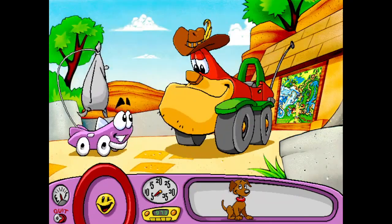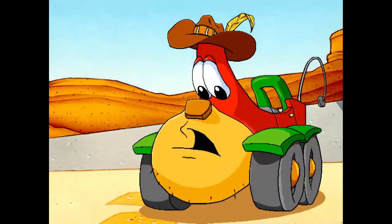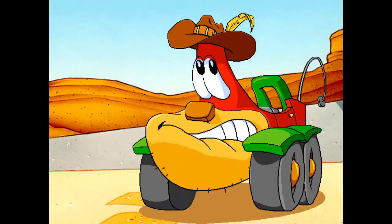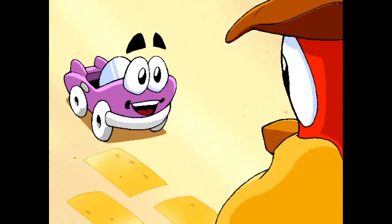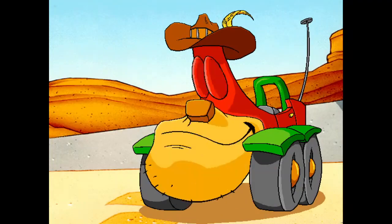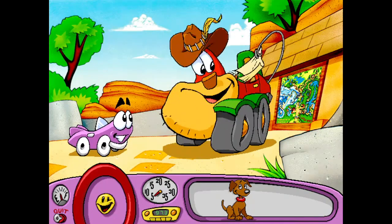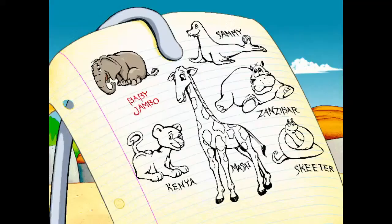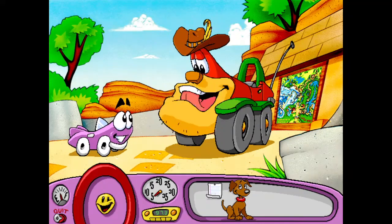Putt-Putt arrives and meets Outback Al the zookeeper: 'Hi Outback Al, I brought you some zoo chow.' Al explains it's been quite a morning with the zoo opening — bridges, boats, all kinds of things to fix. Worst of all, some of the baby animals are missing. Putt-Putt offers to find them while Al handles repairs. Al gives him a list: baby Jumbo the elephant, Maasai the giraffe, Kenya the lion cub, Zanzibar the hippopotamus, Sammy Seal, and Little Skeeter the snake.